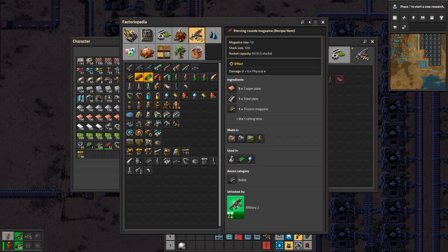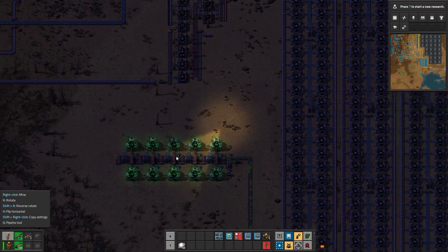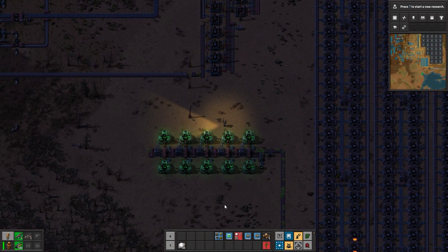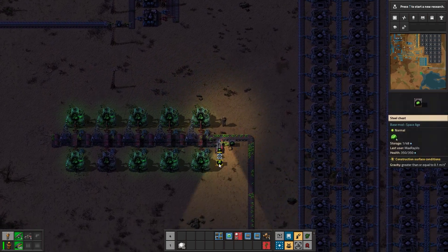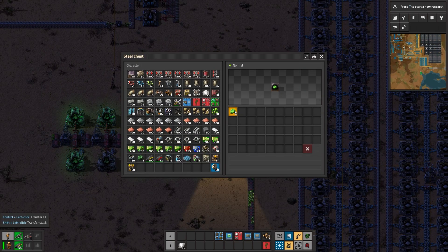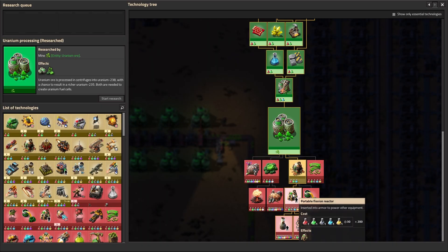Originally we wanted to get this and this, and we still do. And that's why we actually crafted this whole thing. Look how beautiful it is at night — it glows kind of green, uranium green. Look at this, we already have four of these, which will come in really handy when we want to craft this portable fission reactor.